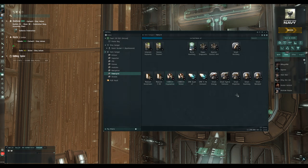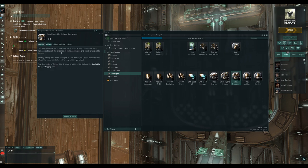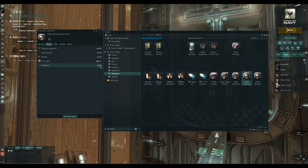Be aware that if you fit any rig for small turret weapons — whether energy, hybrid, or projectile — they will all have a downside: a 10% increase to the power grid requirement of each turret. On a destroyer that's a significant jump. The same applies to armor repair rigs, which also increase the power grid requirement of armor repair modules by 10%. You can reduce these downsides by training the relevant rigging skill — for example, the hybrid weapons rigging skill will reduce the additional power grid consumption penalty.